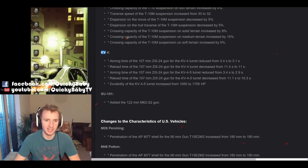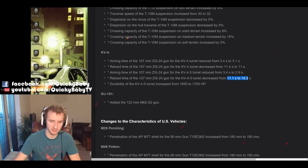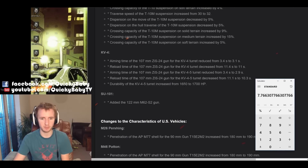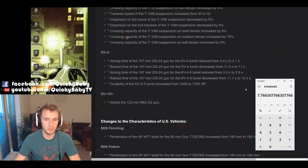There are also some buffs to the tier 8 Soviet heavy tank, the KV-4. It's getting a fantastic aim time buff of half a second, as well as a reload buff of 0.8 of a second, which is a DPM buff of nearly 8%. It's also having its hit points increased by 50, which all in all means this vehicle should be a lot more competitive.